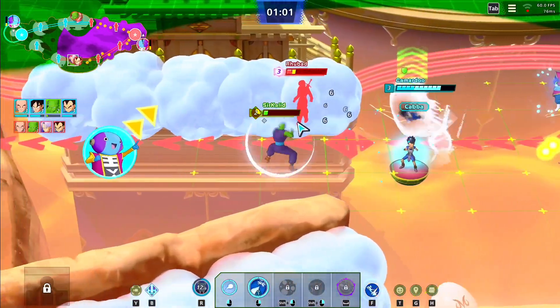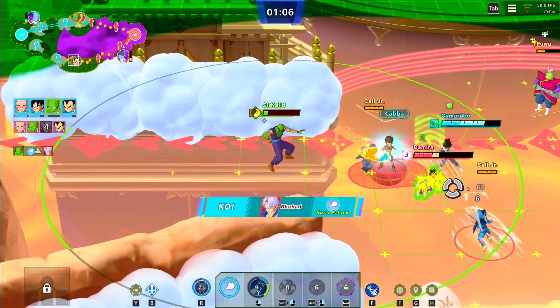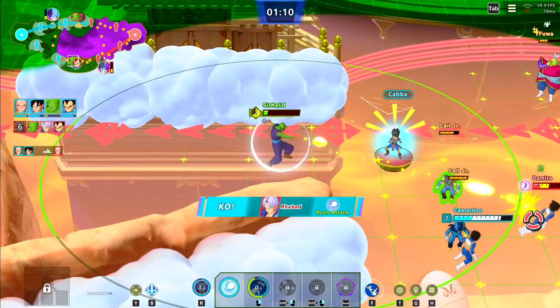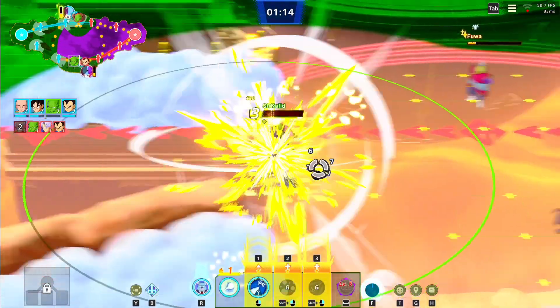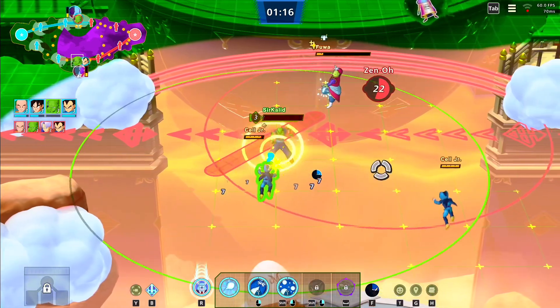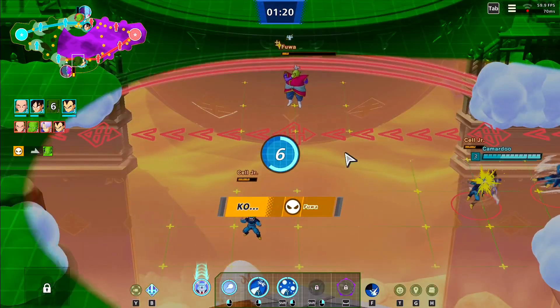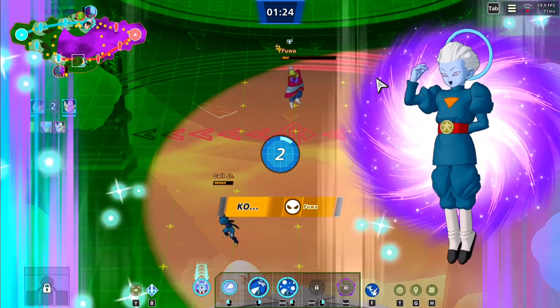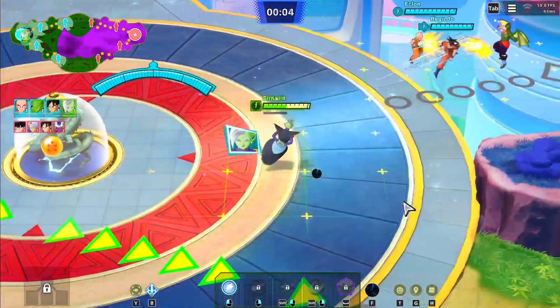You have different character types: attack, tank, support, and so on. I'm pretty sure Goku and Piccolo fall under the attack type, and Vegeta probably does too. I didn't get a chance to unlock a lot of other characters — I know you can use Trunks, Android 18, Mash, and Boo — but I didn't really get to fully flesh everything out. I just want to give my first impression on playing it.